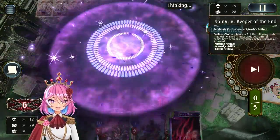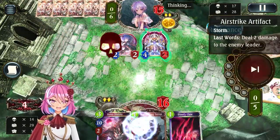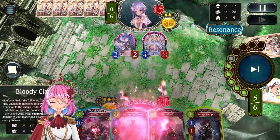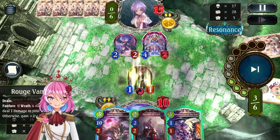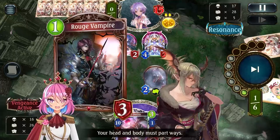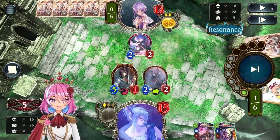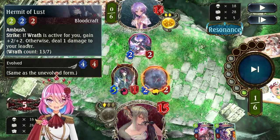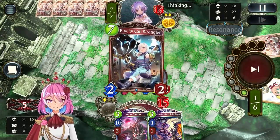Then Spinaria puts me at 6 HP, which is quite dangerous. Thankfully I top-deck some heal with Rogue Vampire. I play trampling and then Rogue Vampire just to heal 5. Although we want Vengeance for Xeno Diablo, going into turn 7 against Artifacts with Vengeance is really risky. So I decided to do this and set up Hermit of Lust — because next turn if she gets to attack, she gains plus 2 plus 2, which is a free 4 damage next turn.